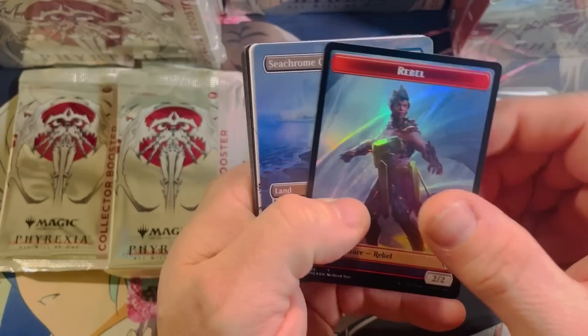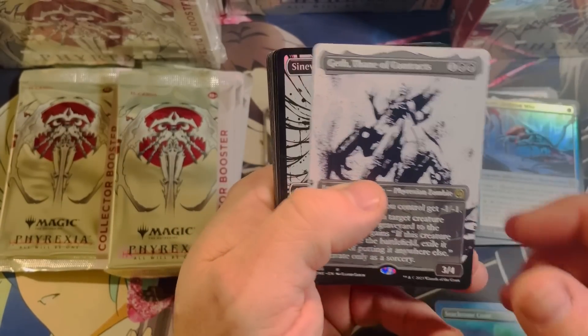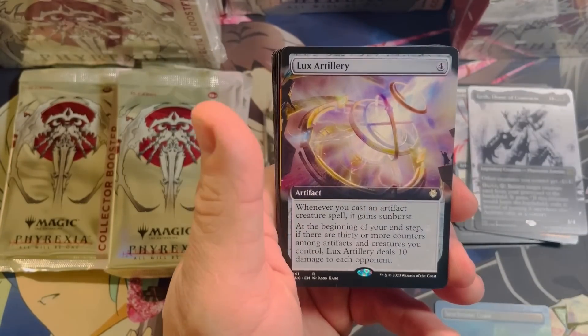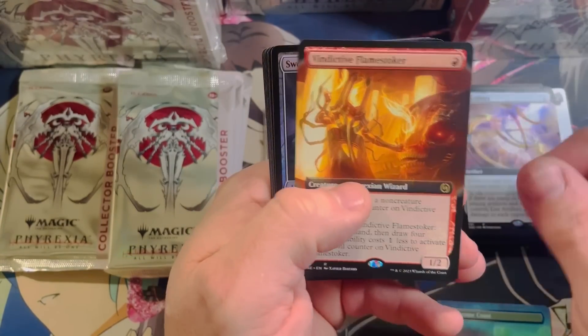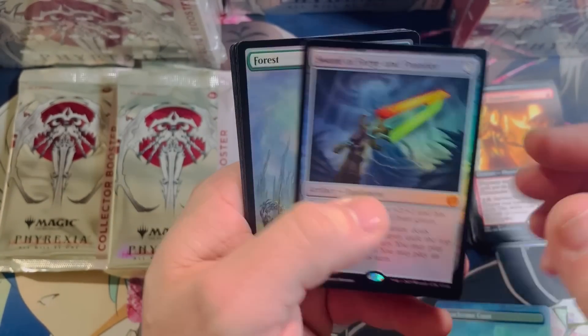Like I said, even if there are no more hits, it's a successful box — congratulations Allison. Borderless foil Seachrome Coast, that's a hit! Geth, Sinew Dancer, Lux Artillery, Vindictive Flamestoker, and finally a Sword of Forge and Frontier.